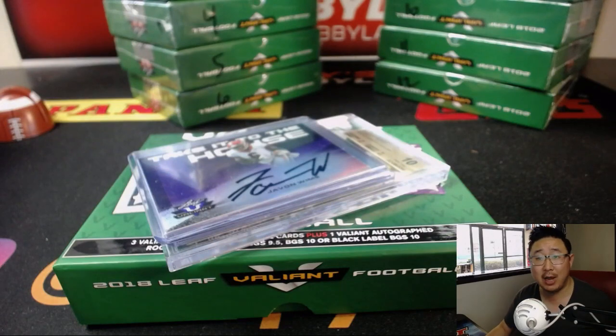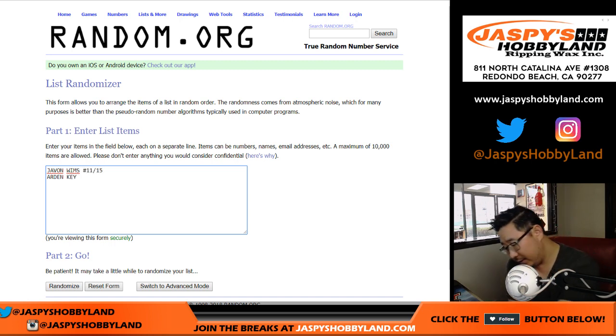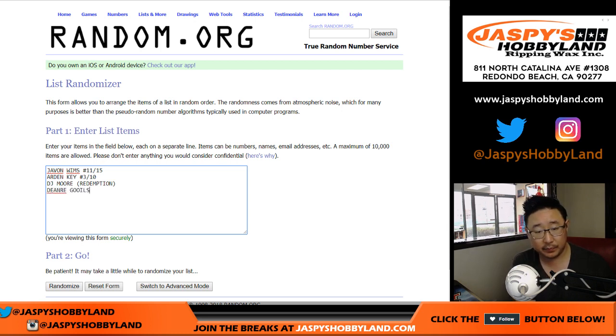All right, now let's go back to random.org and type in the hits. Javon Wims — the Javon Wims was 11 out of 15. The Arden Key is gold, that is 3 out of 10. The DJ Moore is a Redemption. And then the graded card, DeAndre Goolsby, which was number 24 out of 60, graded 10, 10. That is nice.